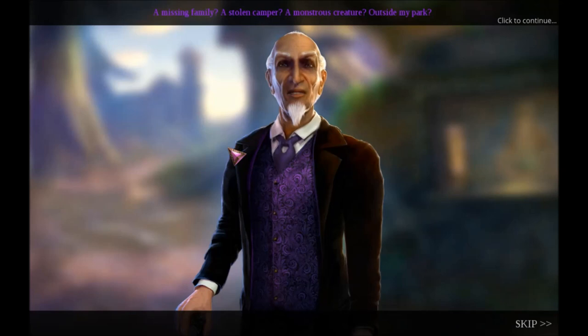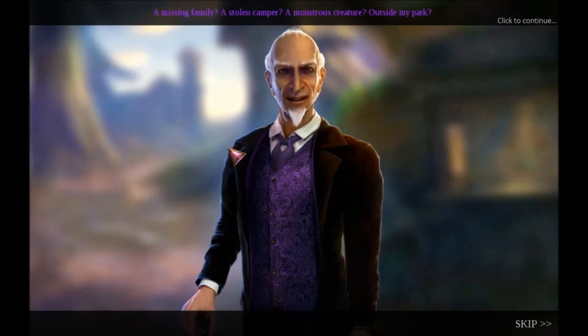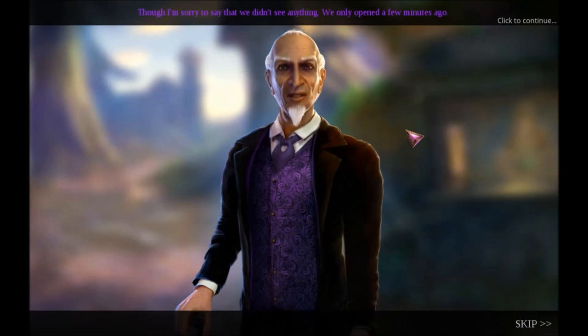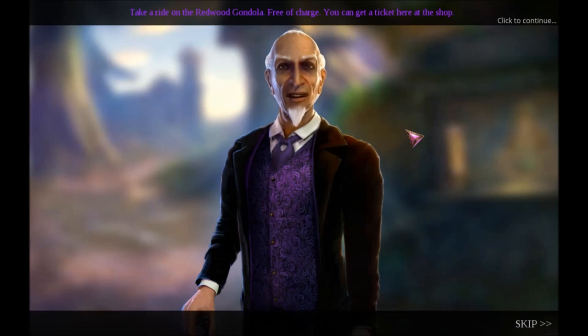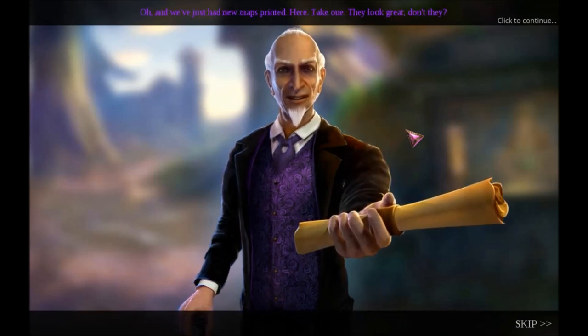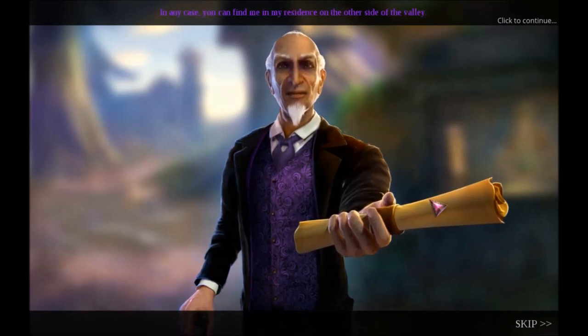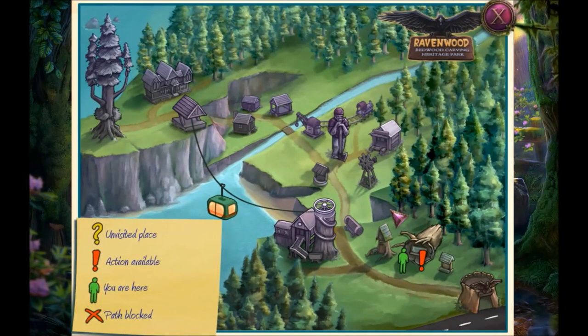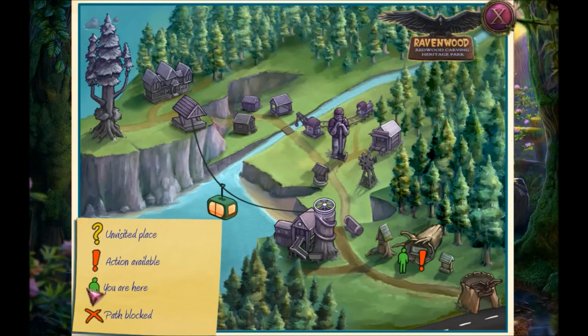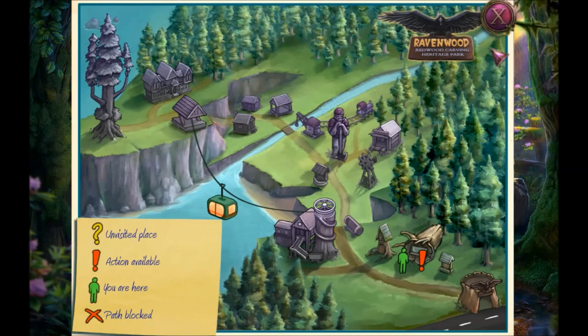Welcome to Ravenwood Park — Gerald Whitmarsh, the owner. A missing family, a stolen camper, a monstrous creature outside his park — he's sorry to say they didn't see anything; they only opened a few minutes ago. He says he left his cell phone in his mansion on the other side of the valley and will go call for help. In the meantime: relax, tour the park, take a ride on the Redwood Gondola free of charge, get a ticket at the shop, and take a new map. He can be found at his residence on the other side of the valley. And here's our map — unvisited place, action available.